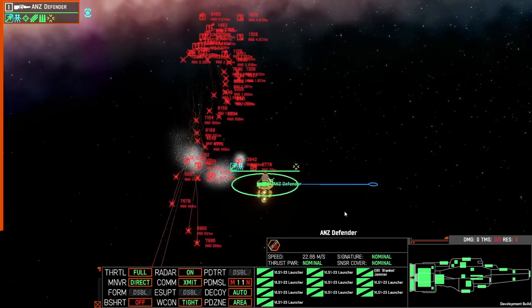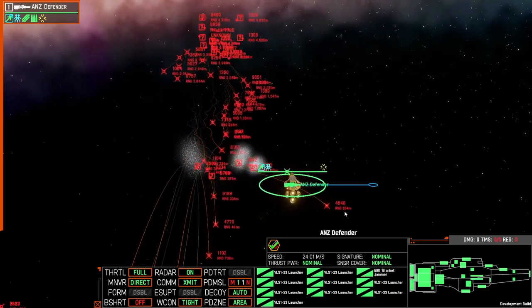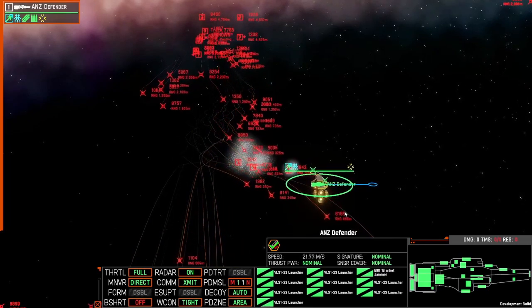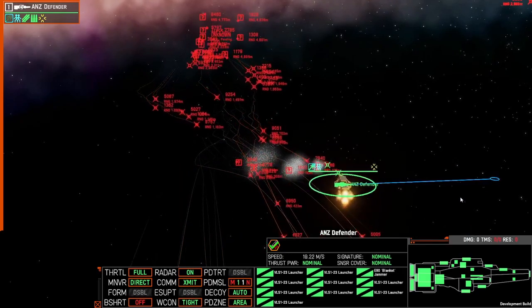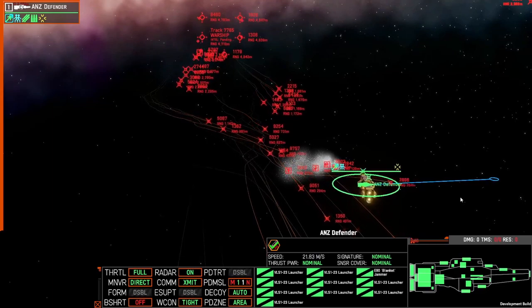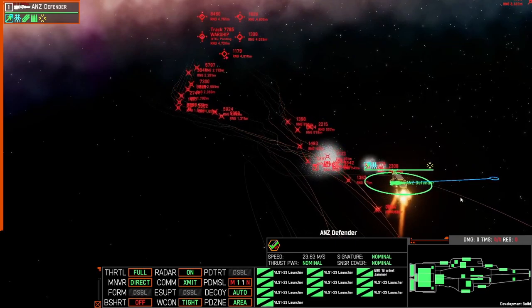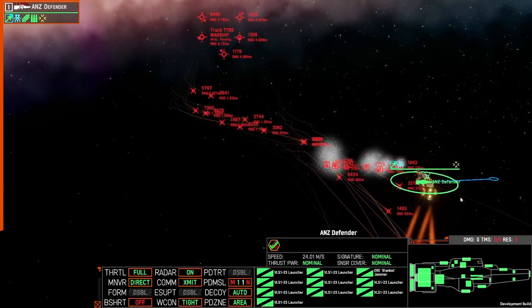I locked the heading using the H hotkey so I only use maneuvering thrusters — I didn't want to waste time turning the ship — then I updated my movement order every few seconds to keep my ship moving away from the chaff. Ultimately this allowed me to dodge all the thunderheads that were fired at me, and the points the enemy spent on those missiles is significantly more than the points you spent to defend your ship.